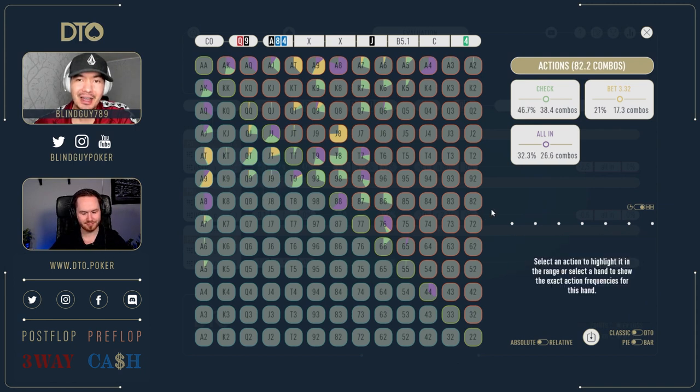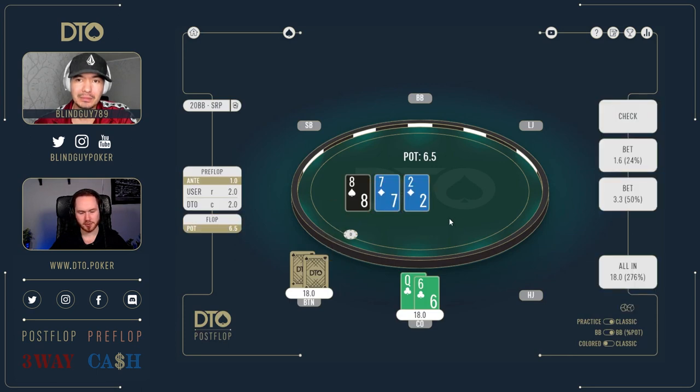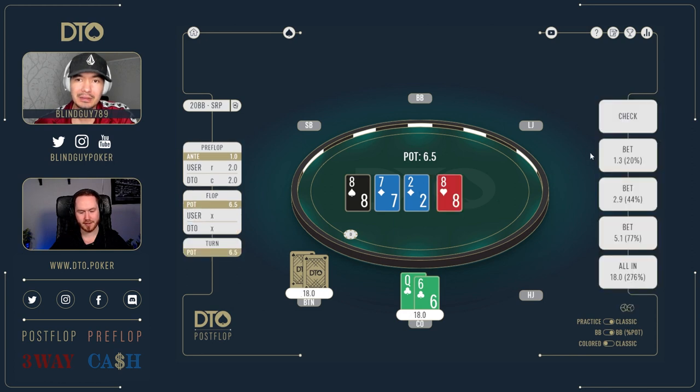Interesting spot there. Let's do a couple more. Queen-six suited in the cutoff — flop is eight-seven-two with two diamonds, we have no flush draw. Jack — easy fold, right? Check, check, turn pairs the board with an offsuit eight. I know in-game it's a jack fold, but should I actually bet? It just depends on my strategy on the flop. I don't think we like range betting this flop, so probably not going to have that many strong hands in range.